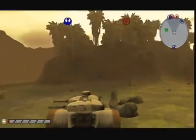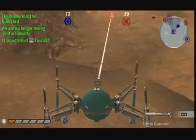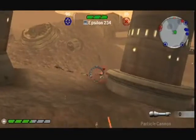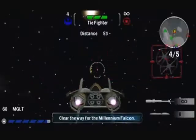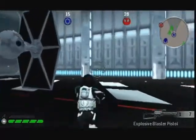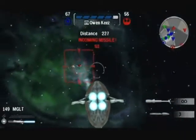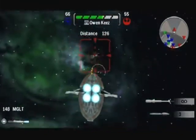Despite improvements in character control, the vehicles still feel really clumsy, whether you're driving a tank, a Tauntaun, or an AT-ST. Weapons fire from said vehicles is woefully imprecise. The space maps are a bit of a wash as well. Being able to land your craft and fight through small sections of the capital ships is pretty cool, but the actual space combat almost always ends up being two ships chasing after each other in circles.